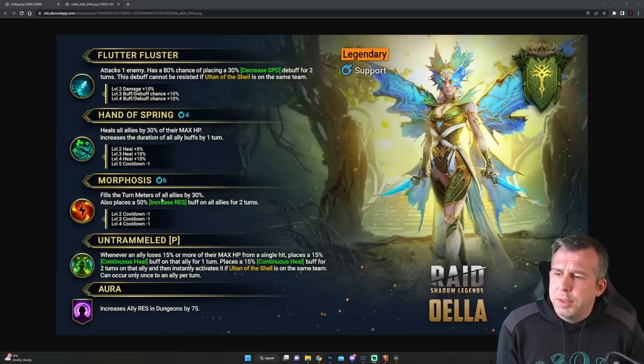We've then got a turn meter fill on the A3, which books to a 3-turn cooldown, plus Increased Resistance for two turns. Increased Resistance starts to become reasonable for Doom Tower areas, and for the Iron Twins if you're trying to build the comp as intended rather than just a Geo-style setup. Increased Resistance probably has its place in arena defensive comps with a turn meter fill as well, though that's probably not where the meta is right now.